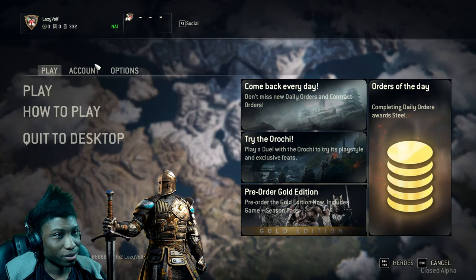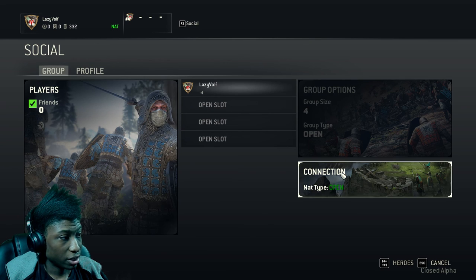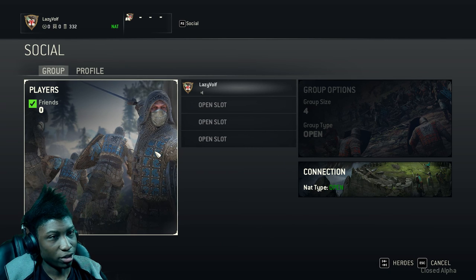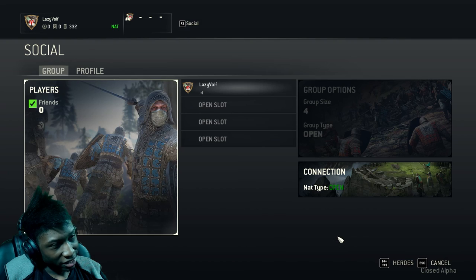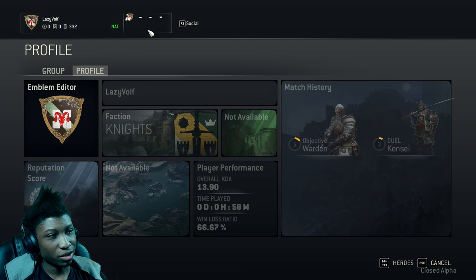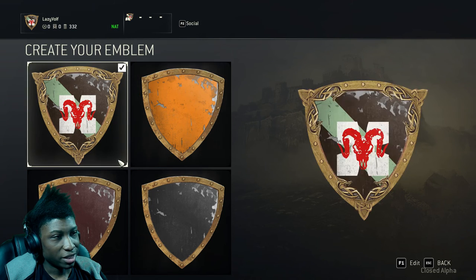So with the characters explained a little, here's our social screen. You can tell how good your signal is — mine is pretty good, it hasn't gone down at all. You can invite friends if they're online. The weirdest thing is that me and Hollow tried to duel each other but the game wouldn't allow it — we were in a group together and tried to go into duel, but it said maximum capacity was one. Now here you've got your emblem — you can design different ones.